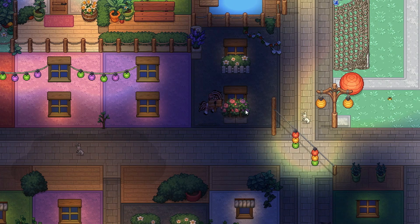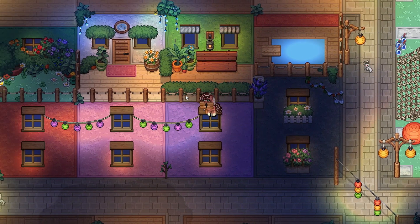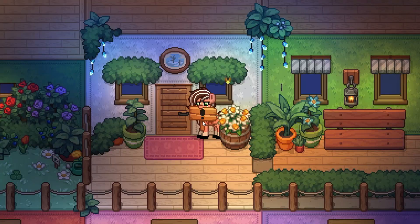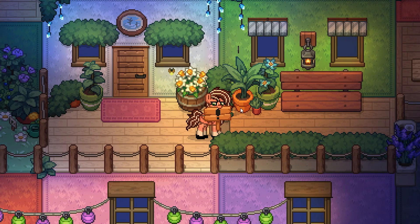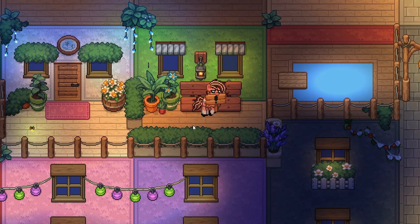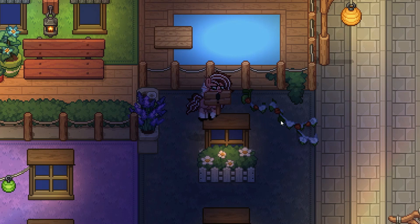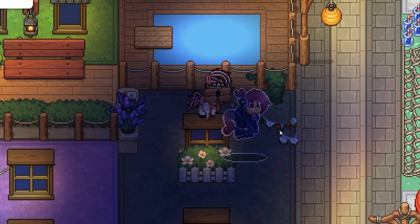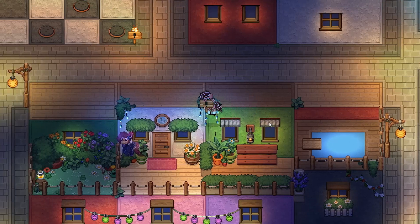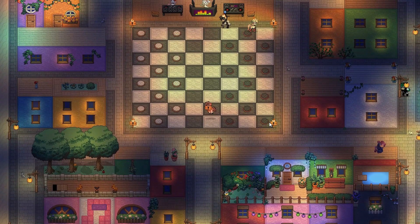They're doing a really good job with these windows. These are some really nice houses. The last event server didn't have exactly the best-looking buildings, but these two especially are the best thing we've seen on the island so far, besides the soccer field. There are also more plants we don't have in the main game, a little swimming pool, and — oh look — they've got checkers over here.